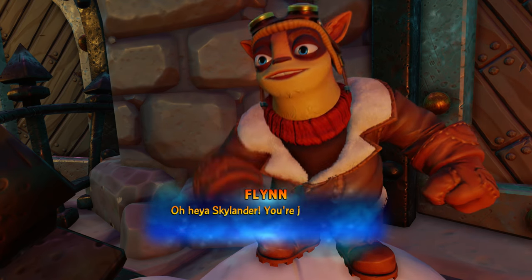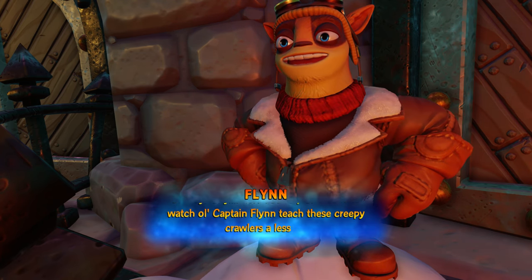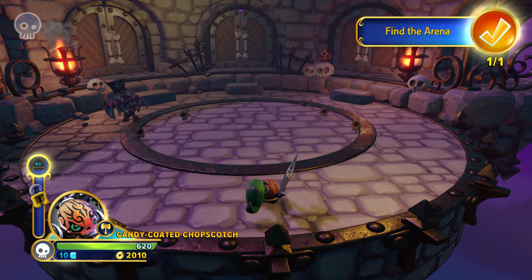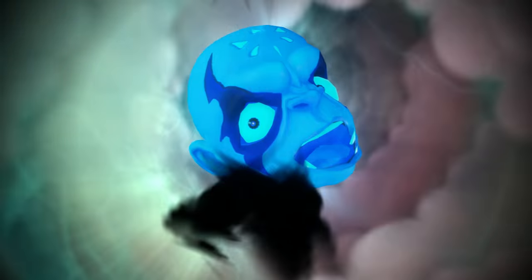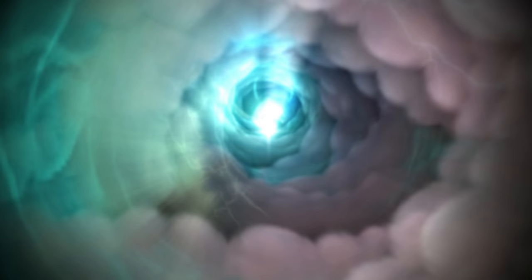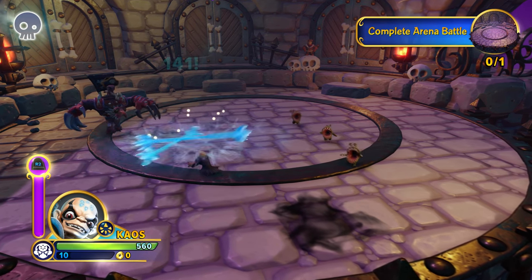It's Flynn! Skylander, you're just in time to watch old Captain Flynn teach these creepy crawlers a lesson. We've found the arena, and now's a good time to switch out to another Sensei who may be familiar — we're going to play as Chaos and his catchphrase of Doom.